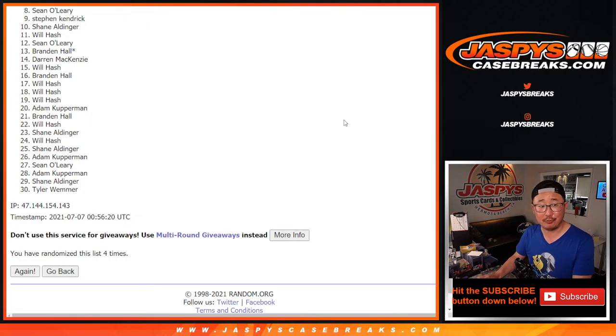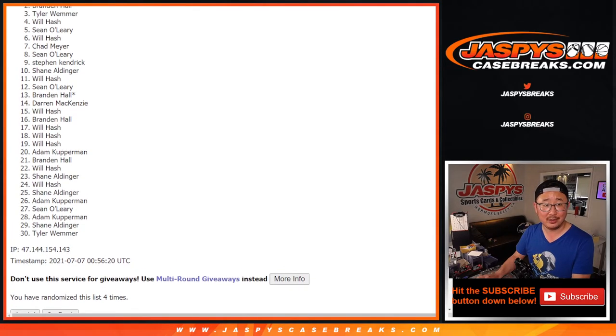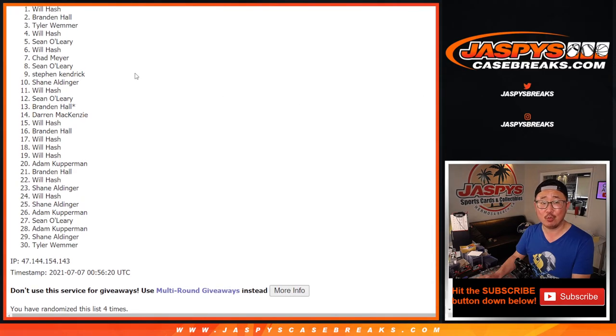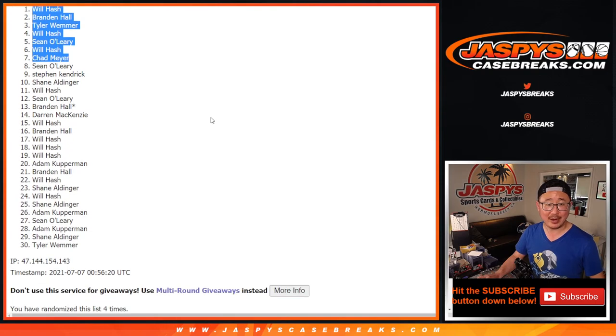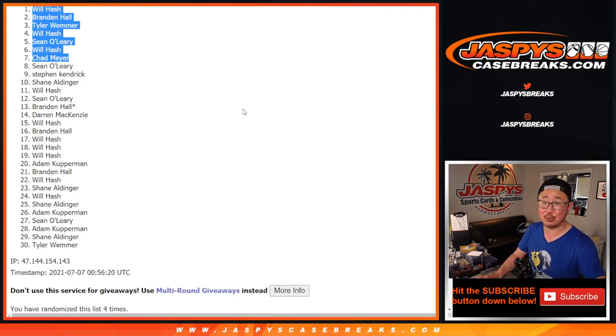Happy times though for the top seven — you're in that Dynasty break coming up in a different video. Chad, Will, Sean, Will, Tyler, Brandon, and Will again. Where there's a will, there's a way. Congrats to the top seven — after four, you are in that Dynasty break coming up in the next video. I'll see you in the next video. Jaspy's CaseBreaks.com. Thank you.